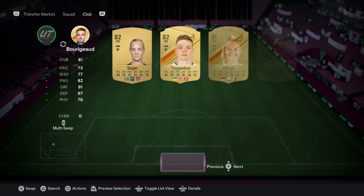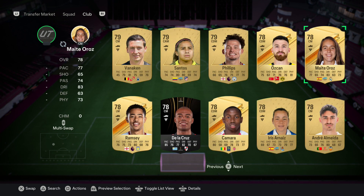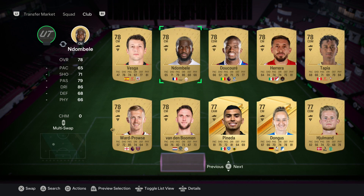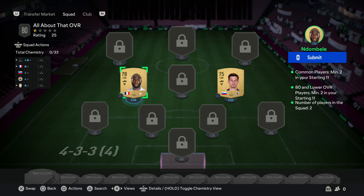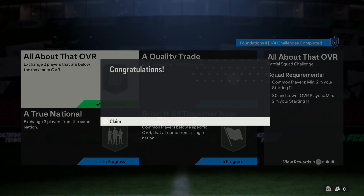If you put a rare card in there the game will not accept it. Generally the common players are the ones that are lower rated. We've got Ndombele here. We need two common players, both under 80 rated, and that's it. Remember, as we said last time, any player you put into these SBCs will be lost — you trade these cards to complete the SBC and take the rewards. So do not put your best players in here; just put the worst players or the ones you don't need. Let's put that in and we get ourselves a jumbo bronze pack.